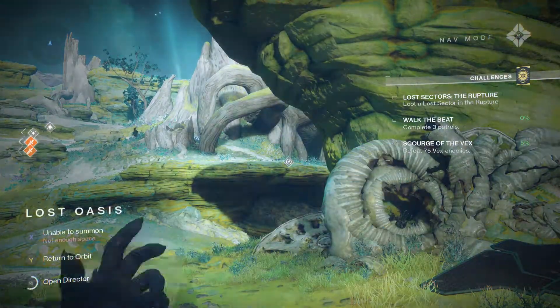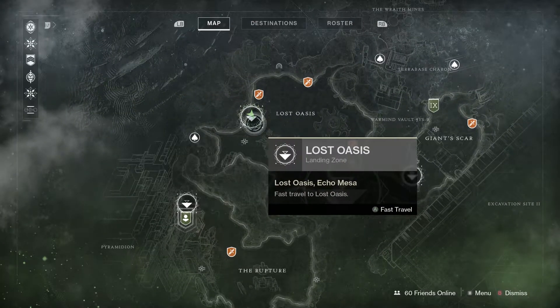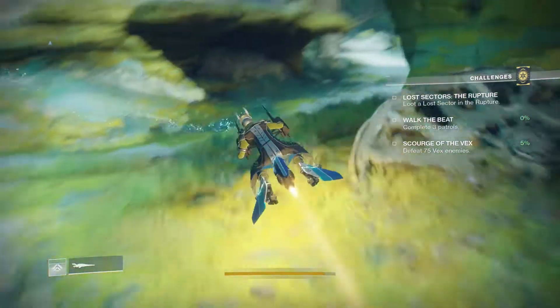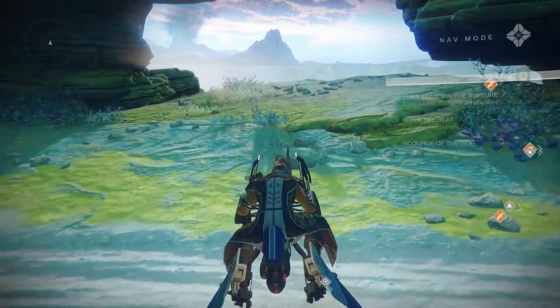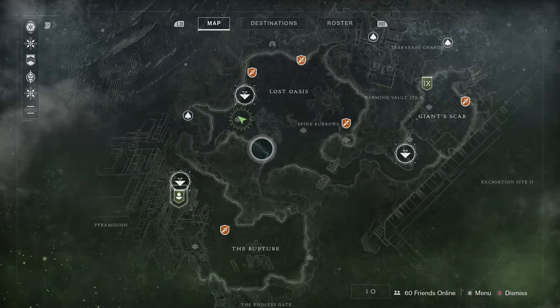Alright guys, this is going to be pretty quick for the third one. What you want to do is come over to Lost Oasis and try to get to the right spot. Hop on your sparrow. I do have to check the map a couple of times — okay, yep, sorry, I was nowhere near.